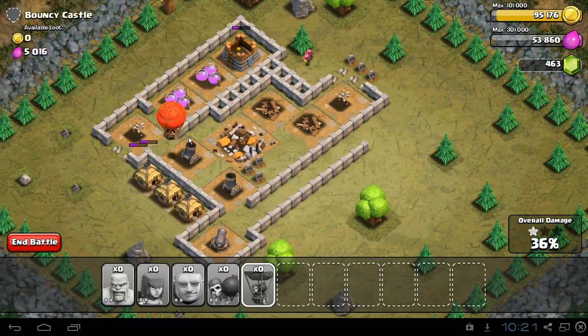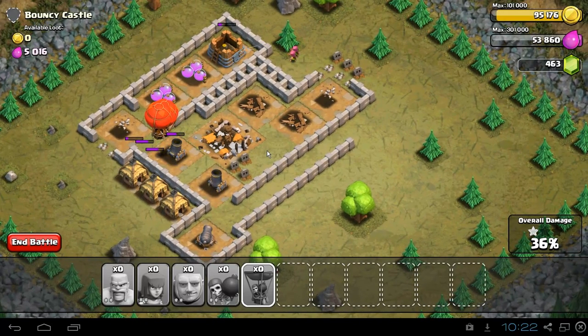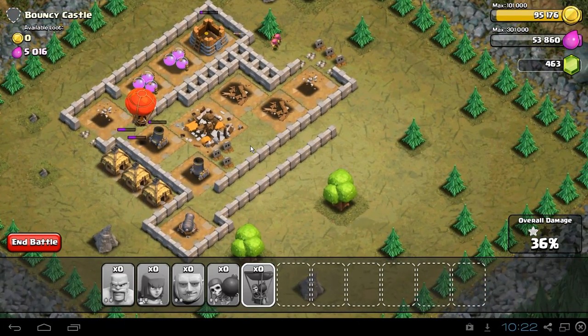What you need to do at this point is move around the screen a little bit every now and then just to make sure that you don't disconnect. Because if you're inactive for too long, you will disconnect, and the balloons do take a couple of minutes to clear out the base.